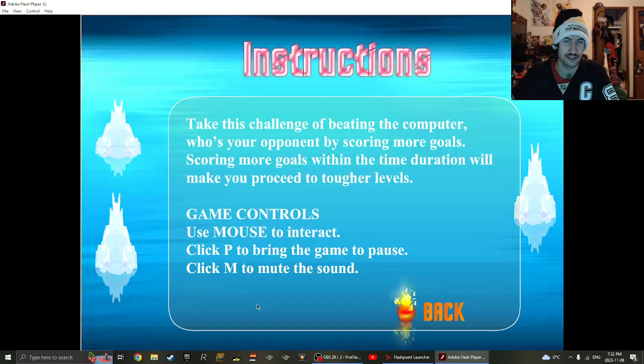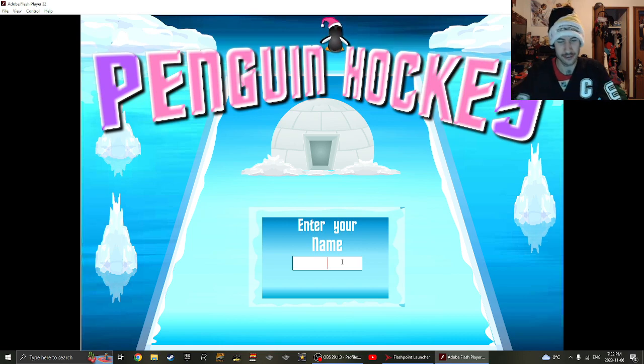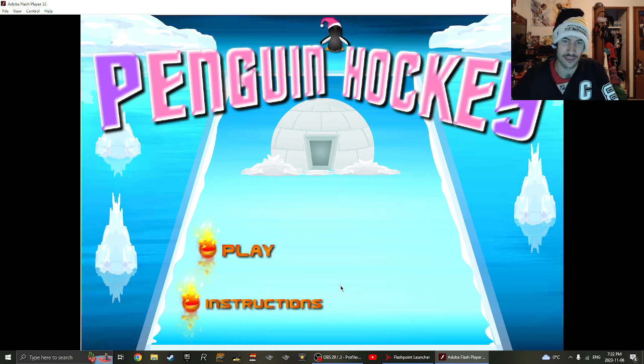So, instructions — let's take a look. Take this challenge of beating the computer, who's your opponent, by scoring more goals. Scoring more goals within the time duration will make you proceed to tougher levels. Game controls: use mouse to interact, click P to pause, and click M to mute the sound. Oh, I have to enter my name again? Why is that? Come on now. All right, let's go.